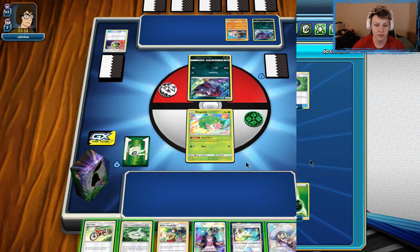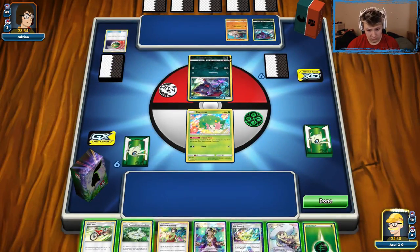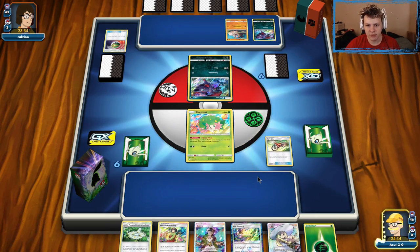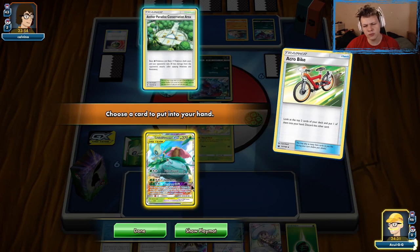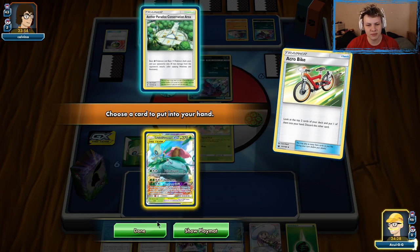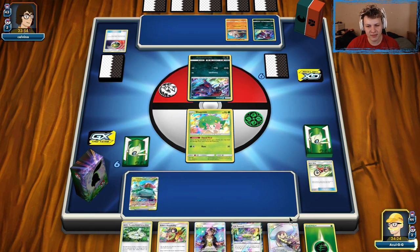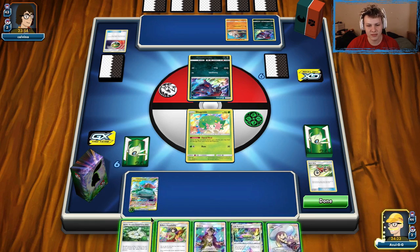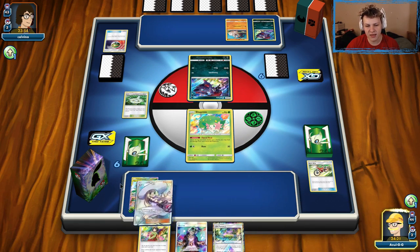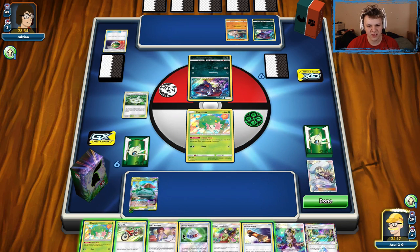In the first game our opponent went first and got themselves some Pokémon, but nothing too big to worry about. Stadium cards are so good in this deck — I don't really want to get rid of the stadium card, but getting the Venusaur to attach to seems pretty good. I'm gonna go ahead and throw the stadium out because we kind of have to start the stadium war with our opponent.